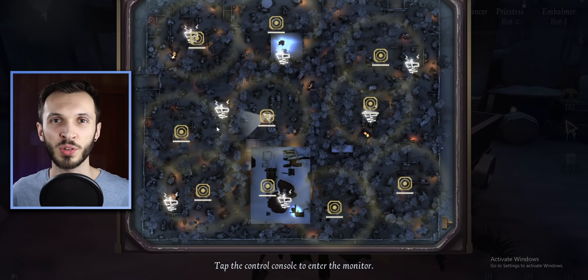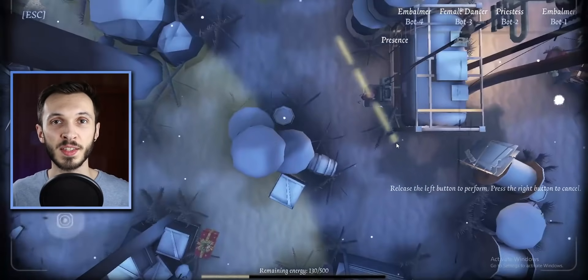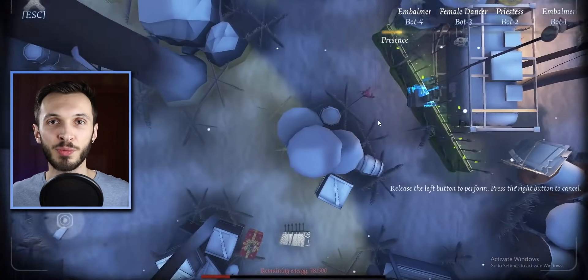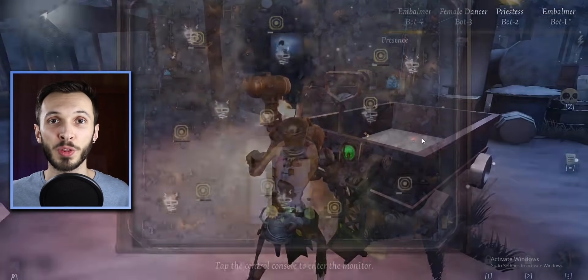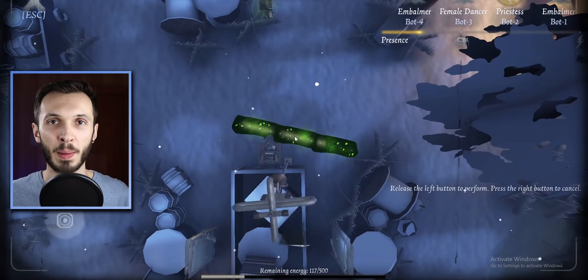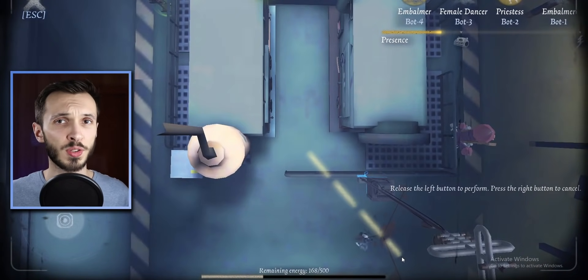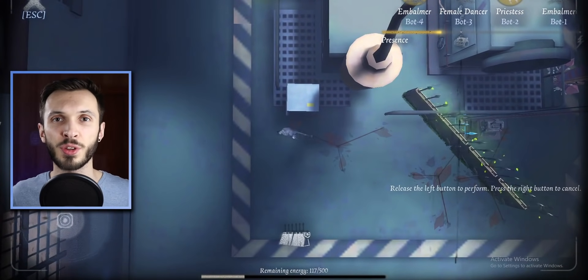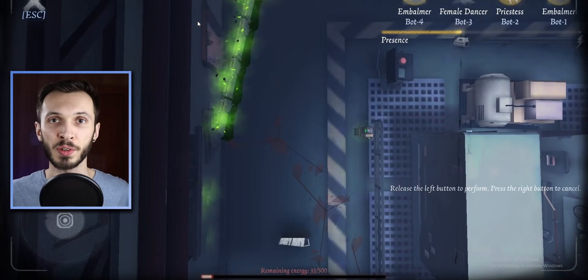Mad Eyes has had some interesting changes, not all of which went through as planned. One buff is that the placement of the consoles on each map has been adjusted and optimized to let him see more of the map, although he has lost some consoles on certain maps. As a nerf, the time it takes for a survivor to decode one of his consoles has been decreased from 5 seconds to 3.5 seconds, so it will be much faster for survivors to cancel them and use their energy.